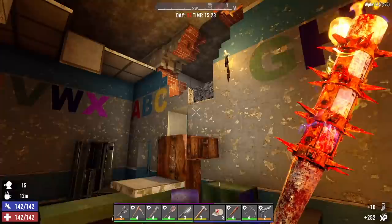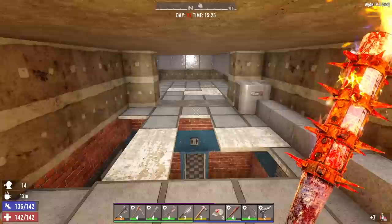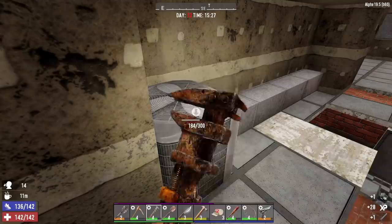Empty can and some nitrate powder — looks like we're climbing up here. Run right past these tiles that are gonna give way. Let's take this AC unit apart real quick to get some parts, plus a radiator.